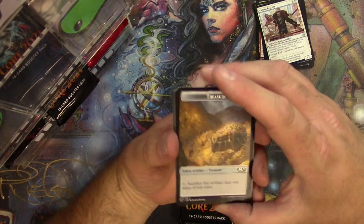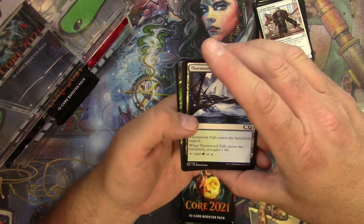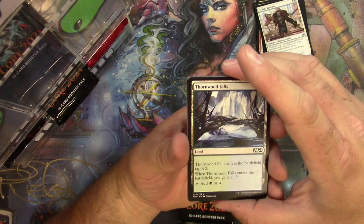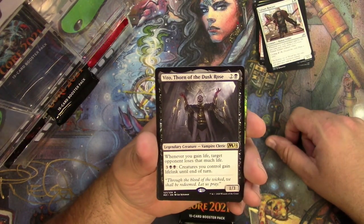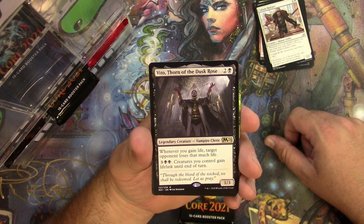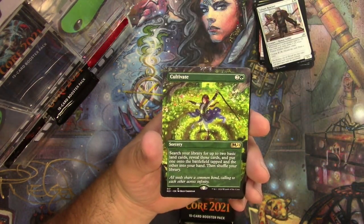Treasure token — is there treasure in this set? I think I said that before. I'm spoiling it — there's already a borderless card coming up, I think I can even tell what it is. Thornwood Falls, we got a Vito Thorn of the Dusk Rose — it's like a Sanguine Bond on a stick right there, that's cool. And it can be your commander. Very nice. Cultivate.